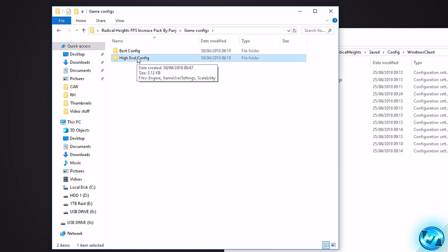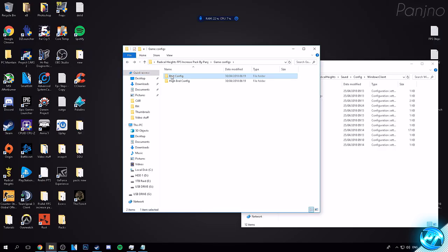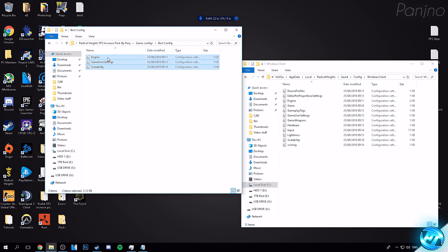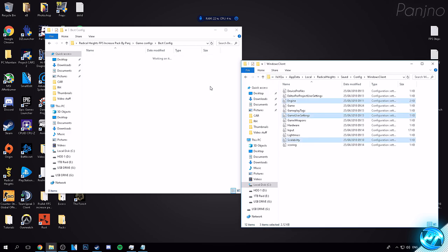The high-end config option is there if you wish to use it, but I recommend 99.9% of you watching this video will get the best results with the Best Config. Double click on the folder you're going to use and inside you'll be met with three configuration files: the Engine, the Game User Settings, and Scalability. To install these, drag them out of the config folder and drop them into your game config files. When asked to replace the files, go ahead and do that. Your custom game config files are now installed.